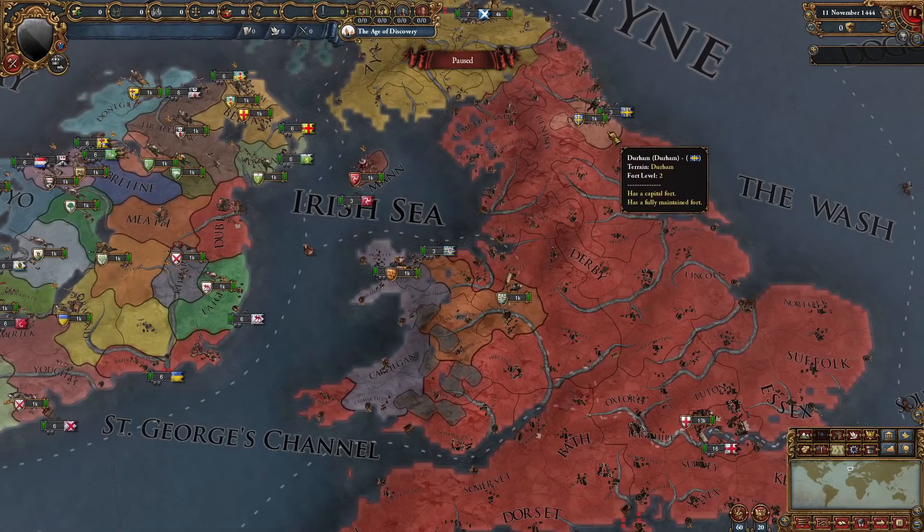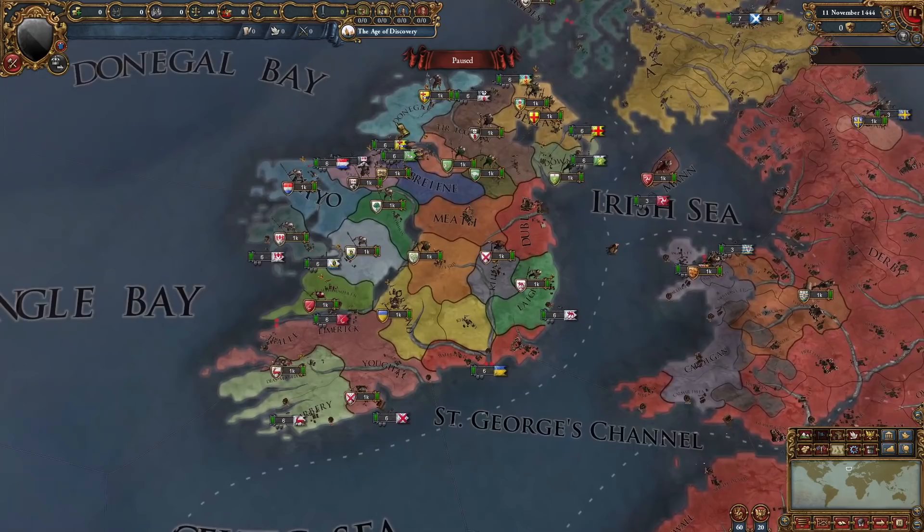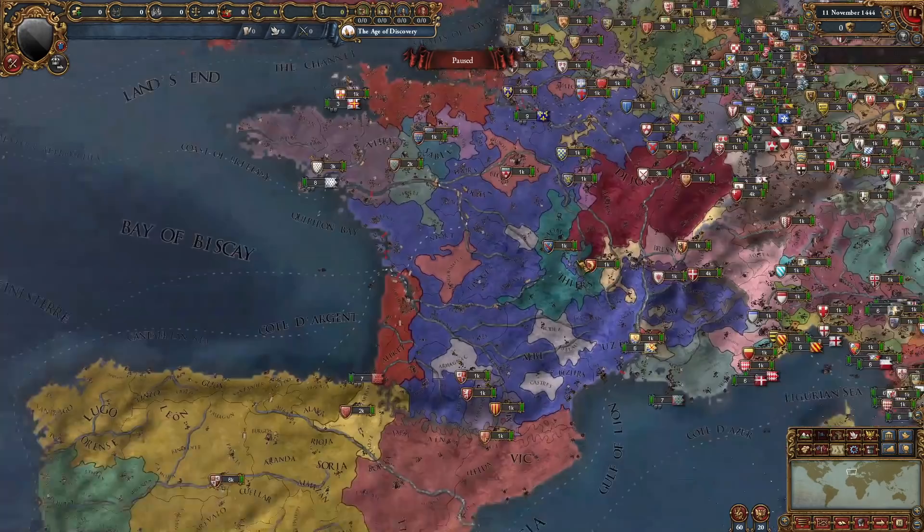Back to Britain, we can see some other cool details. For example, Wales exists, we have March right here, Durham. I'm just going to go over the new nations — we have Mann right here, shout out to Mann. Ireland is much more detailed as well. England owns some more provinces. Going down to France, the detail is once again crazy. They have a couple more subjects as we can see — well, more than a couple.